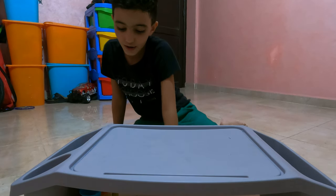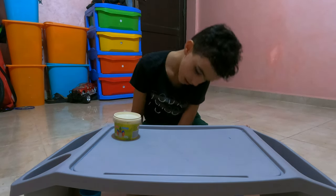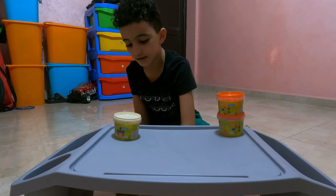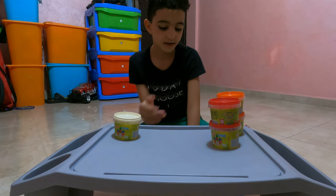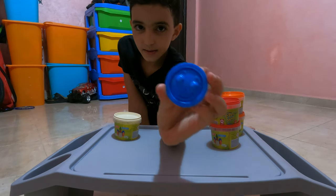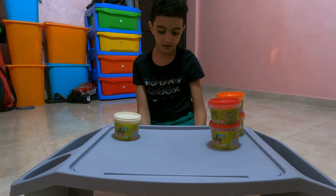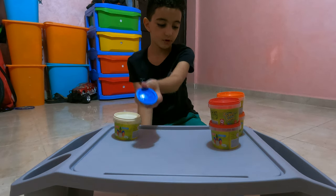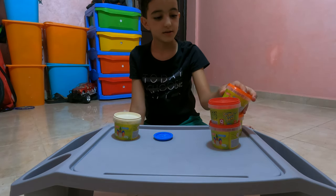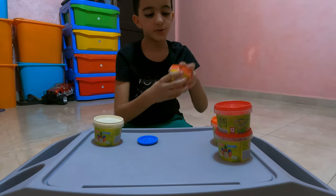What's up guys, today we're gonna play with some play-doh. The colors I have are white, two oranges just in case I run out, and two reds just in case. Today we're gonna make some emojis. Let's start with the normal emoji — which color should we use? Let's use orange because it's like yellow.